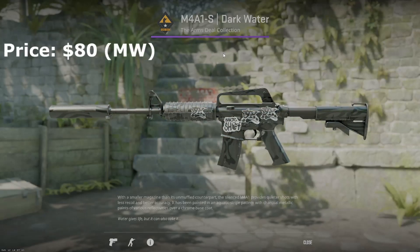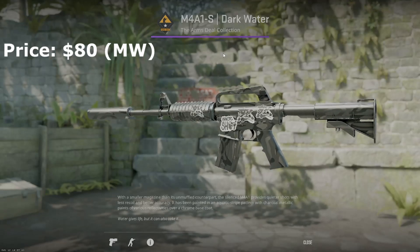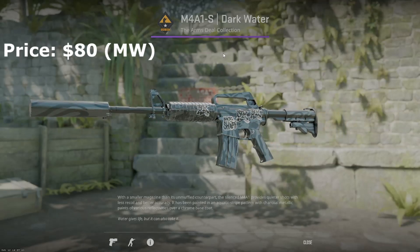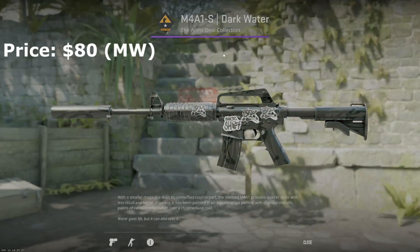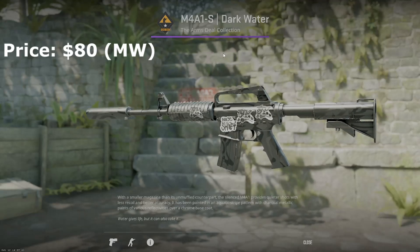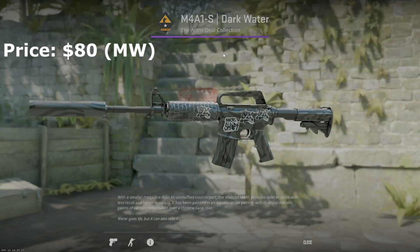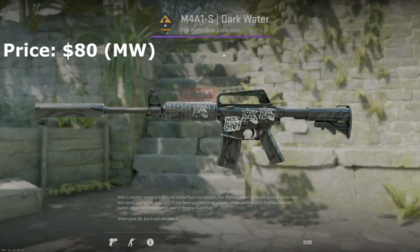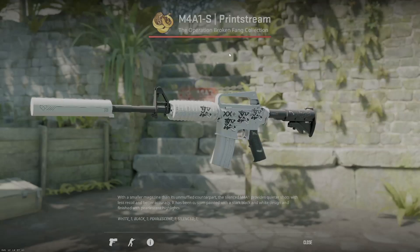Getting into the pricier side, the M4A1-S dark water is a really good option if you have more of a budget and don't want the next one. It'll run you about $100, maybe a little less or more. It has a lot of potential for sticker crafts, but I'd rather go with the basilisk and save yourself money if you're going with the darker theme.